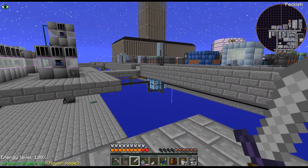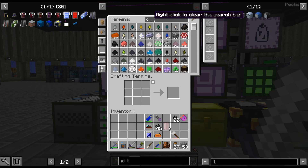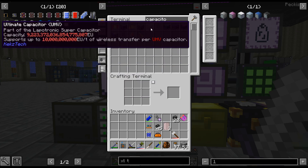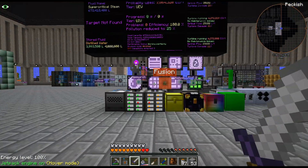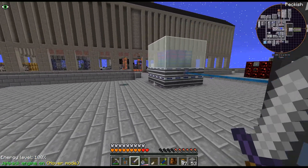And done! Here we go - we should have unlimited capacity. There it is - yes! Unlimited capacity in our storage bank. So what does this mean now?